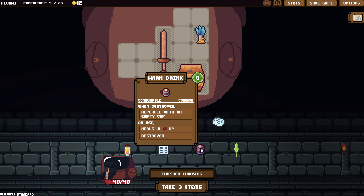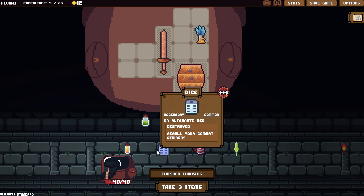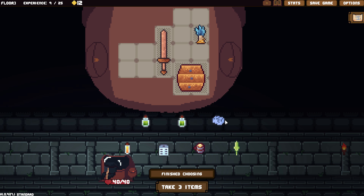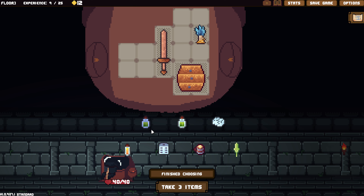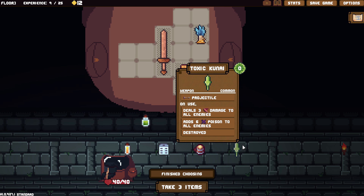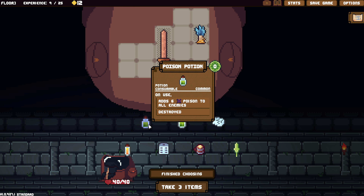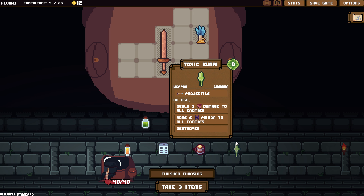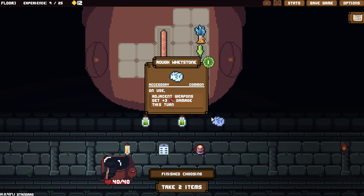A lot of potions. Oh, warm drink! I saw in a comment that you could throw the cup — that seems pretty good. Oh, re-roll the combat items. If I had more weapons I would grab this, but I don't. I like the Acidic Potion, I like all these potions. Three damage to all enemies and six poison — that's just better than this, right? I guess this is considered a weapon though, so I could use the Rough Whetstone with that.